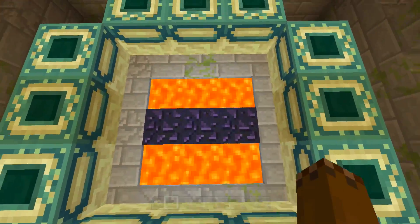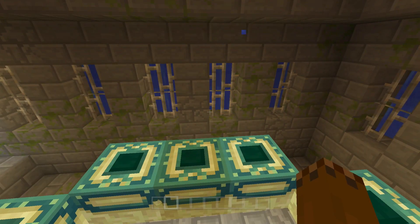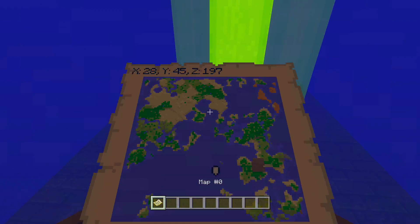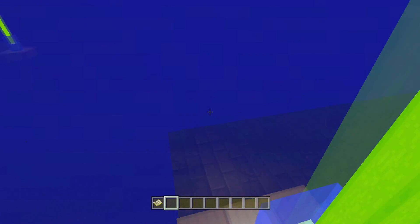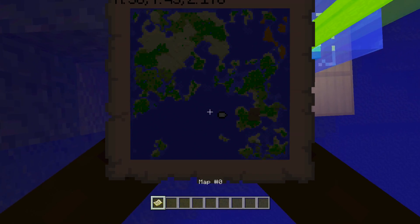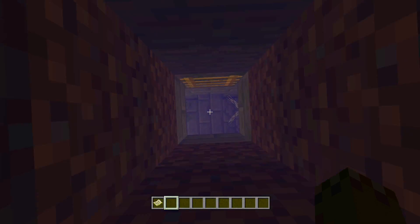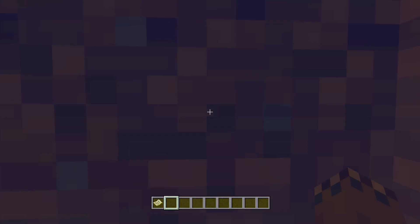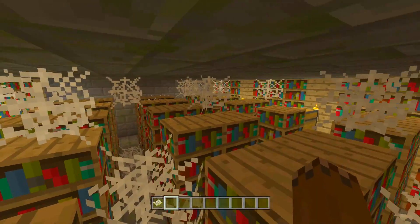There seems to be some obsidian there — I never touched that, so that's kind of weird. But that's really easy to get to. Here are the coordinates if you can see them. As well as that, if you want the rest of the stronghold, you can come over here to these coordinates — I'll get out of the water so you guys can see them better. There are the coordinates for the rest of the stronghold.